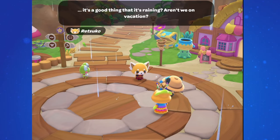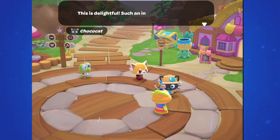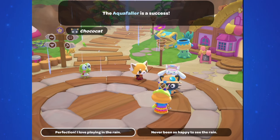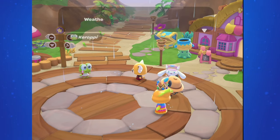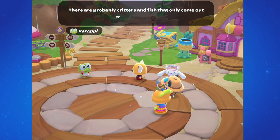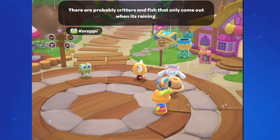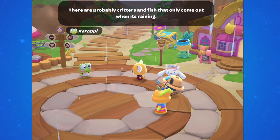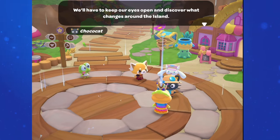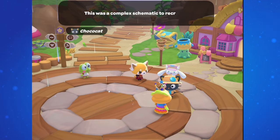When you talk to ChocoCat, he says it's raining and the machine works. Retsuko is here and she's confused as to why rain on vacation would be a good thing, but Kurobi says it'll keep the island healthy and there are probably critters and fish that only come out when it rains. ChocoCat adds that you'll have to keep your eyes open and discover what changes around the island. This completes the quest Rain or Shine. From now on, you can have rain in any part of the island — you'll see little raindrops pop up on your map and a brief notification when it starts to rain in a given biome.